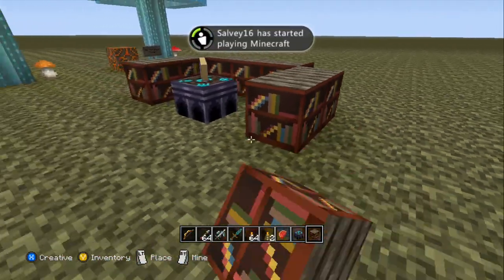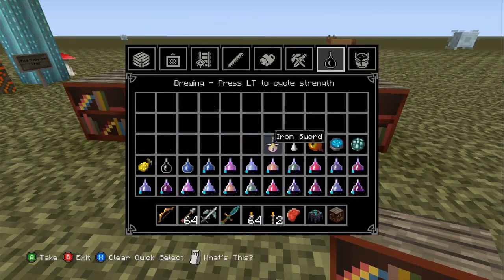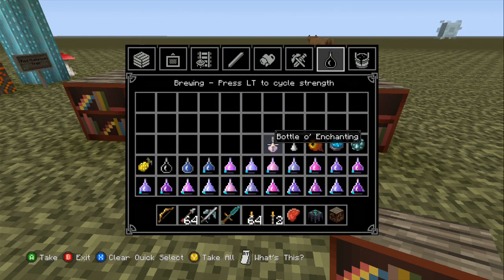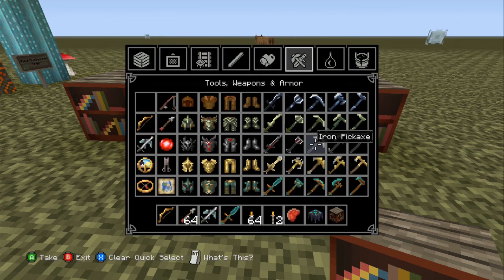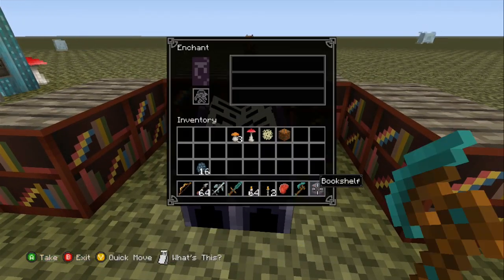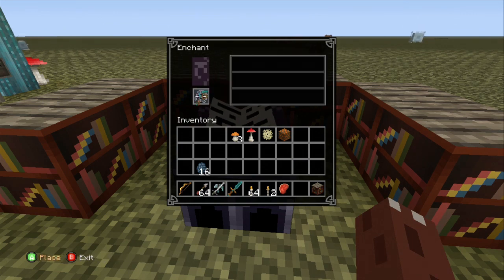It doesn't even matter if I even put books here now, does it? Okay, let me see if I can actually do silk touch. Because if it doesn't work, then I'm going to be disappointed. So where is my axe? Diamond axe — give me silk touch. Oh yes, it does matter if you put the books there.